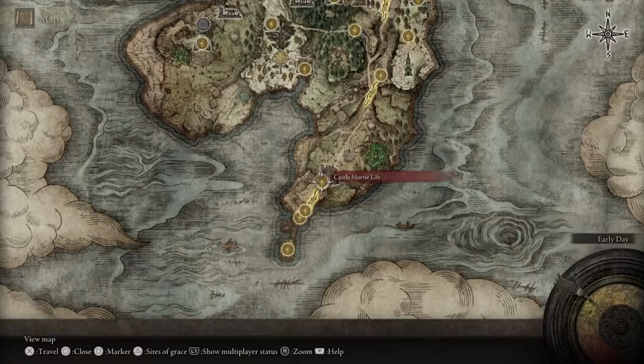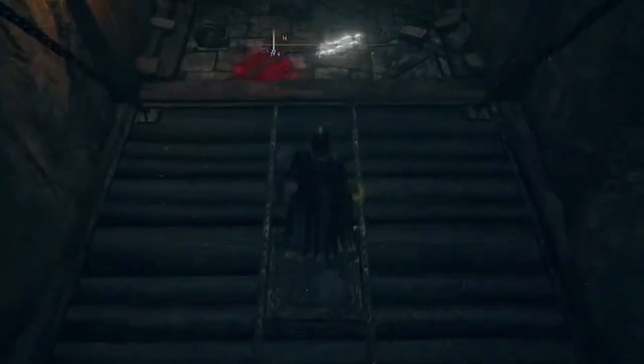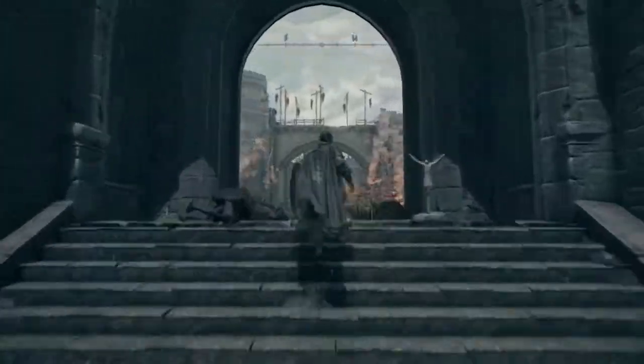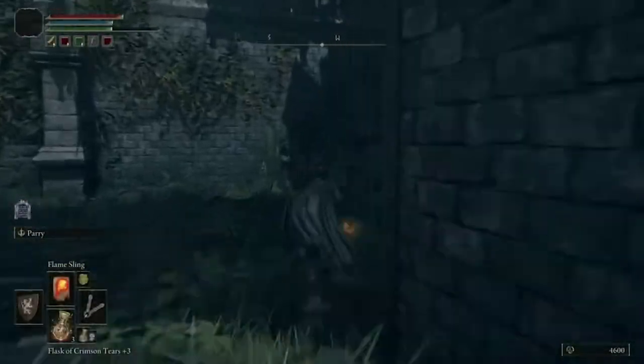Once you get the letter, you're going to go to the Castle Morn lift at this Point of Grace. I'll speed the footage up here — this is basically the direction you're going to follow in order to find Edgar. I'm not fighting any enemies, just giving a quick run-through to get there.